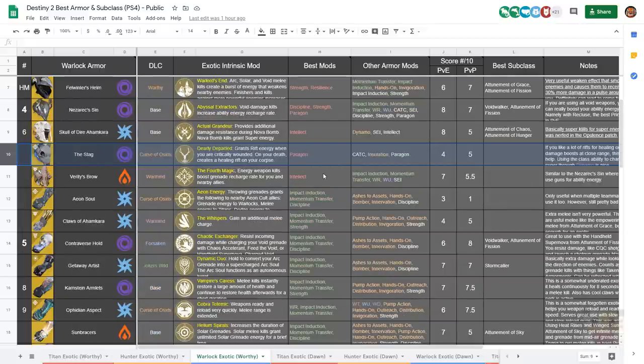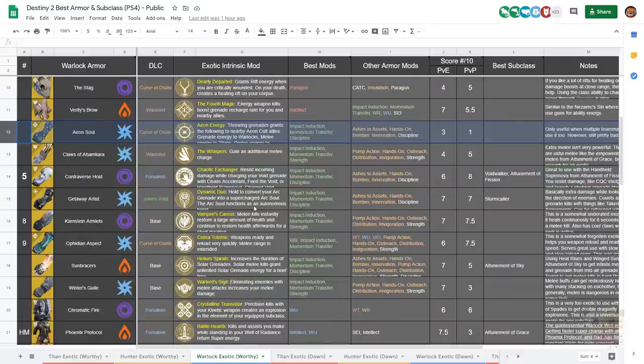The Stag gives better generation for your rifts, but that's not that important — you can just have better recovery, and there are other exotics that do it better, like the Vespers of Radius. Verity's Brow lets energy weapon kills give you and teammates more grenades, but having grenades isn't really mission critical. Aeon Soul — need I say more? Claws of Ahamkara give you an additional melee charge, but pretty much any time an exotic just adds an extra charge, I don't care about it.